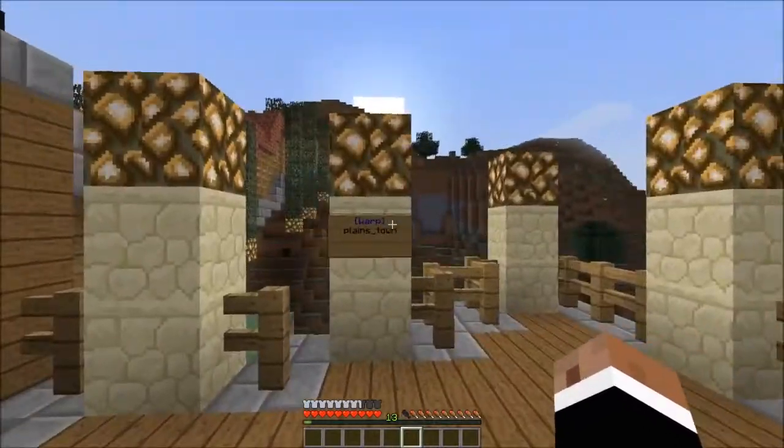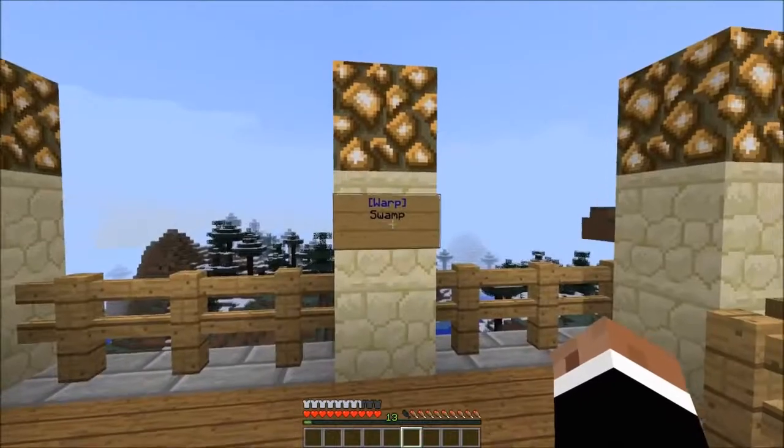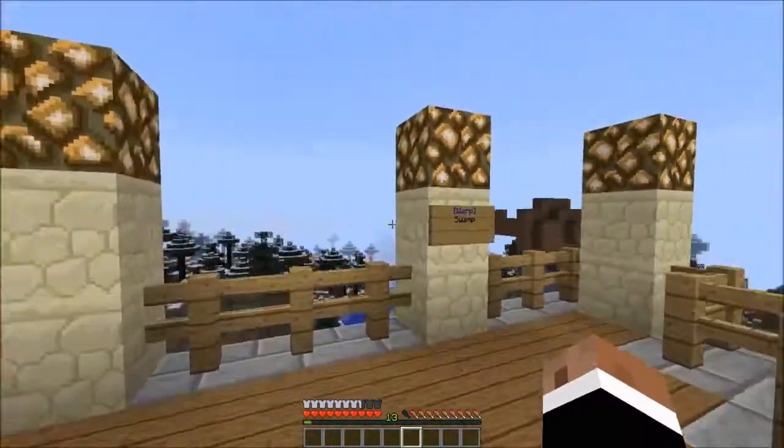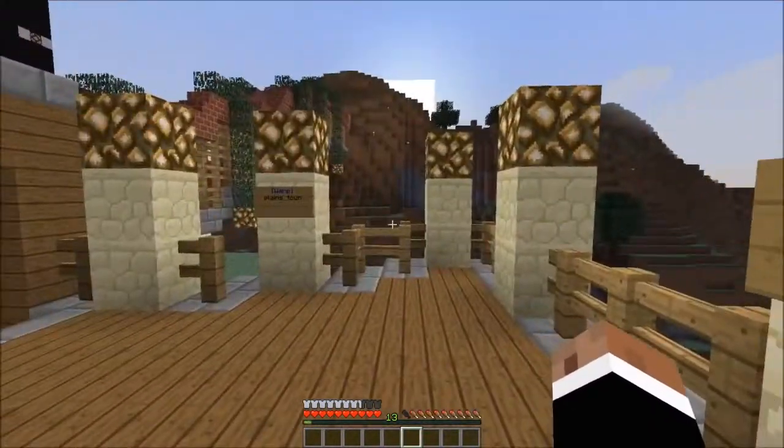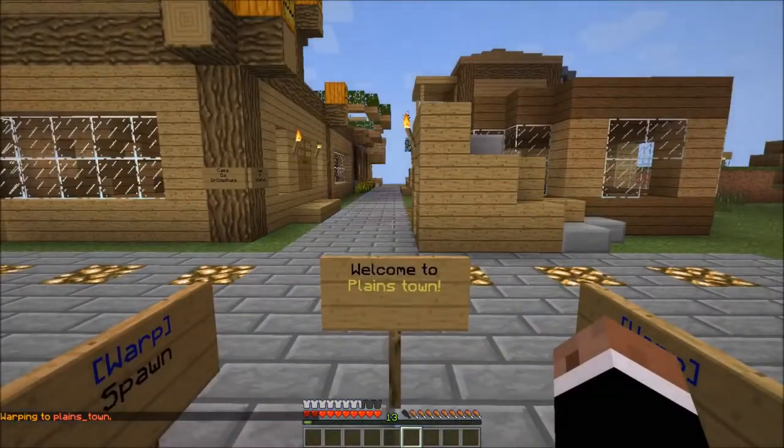So currently they have two towns: plains town and also swamp. My house is in swamp right now. It used to be in plains town but it wasn't quite finished, so I said okay, I might as well just do swamp with a better house.